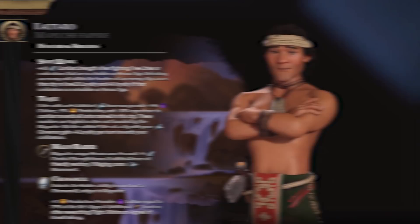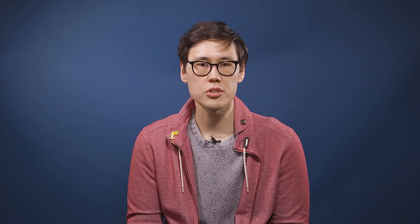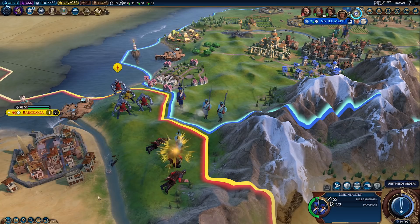Mapuche's Civ ability now gives cities with an established governor additional culture, production, and combat experience for all units trained in that city. These numbers are significantly boosted for cities not founded by Mapuche. All cities within nine tiles of a city with a Mapuche governor gain additional loyalty per turn towards Mapuche. Lautaro's combat bonus now applies against free cities as well as civilizations in a golden age, and Civs in a golden age lose even more loyalty when one of their units is defeated by the Mapuche.